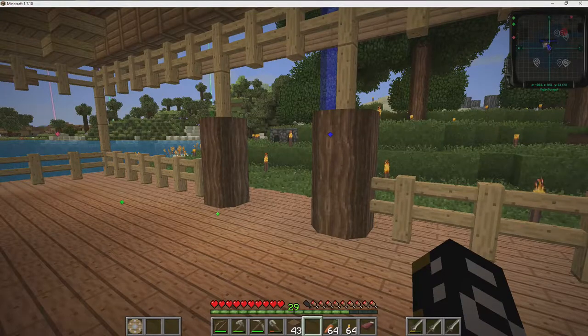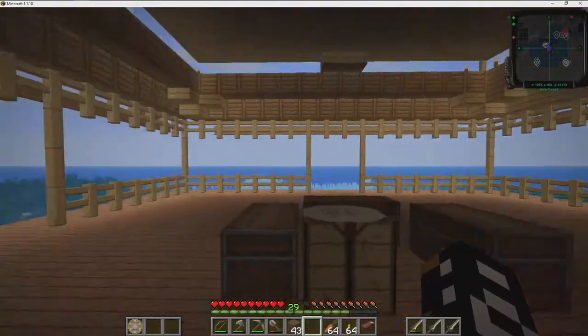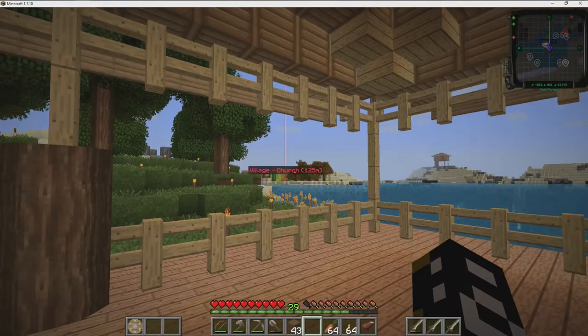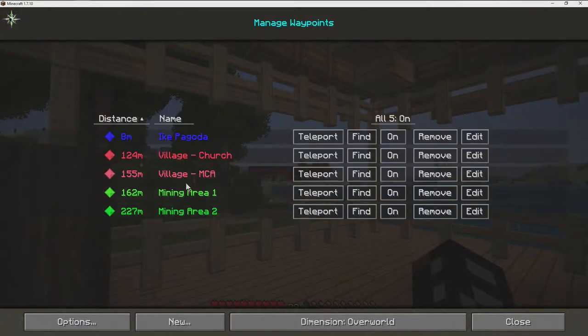As you can see, there are some little waypoints. What I did was I created some waypoints to where I was — a village, a pagoda, mining area one and two — and then I'm able to actually teleport to them.